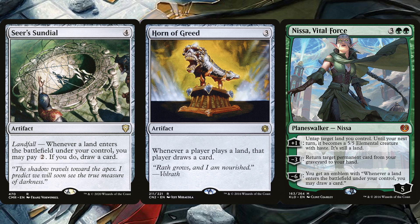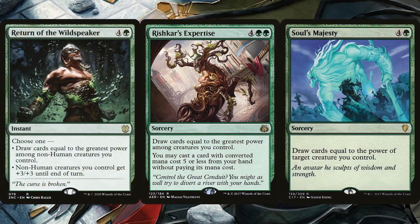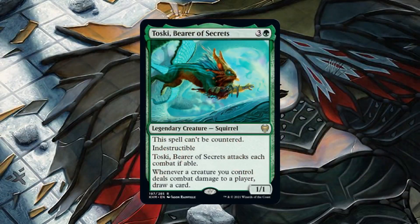Nissa's emblem has us draw a card each time a land enters the battlefield, and this emblem is incredibly easy to achieve — she just needs to survive one turn around the board. However, if we had a Doubling Season in play before playing Nissa, we can ultimate her that same turn and she sticks around. We can also draw cards off of Return of the Wildspeaker, Rishkar's Expertise, and Soul's Majesty. Kodama alone will have us draw 6 cards off of any of these spells, and with power-pumping effects in the deck it's possible to draw way more. Return of the Wildspeaker can also be used as a mass pump spell for all of our non-human creatures. The final draw effect is via Toski, Bearer of Secrets — with so many creature tokens being created, having Toski can go a long way in drawing us a ton of cards. It's also indestructible, so it'll stick around after a Wrath. This card is amazing, but even more so in a tokens deck like this one.